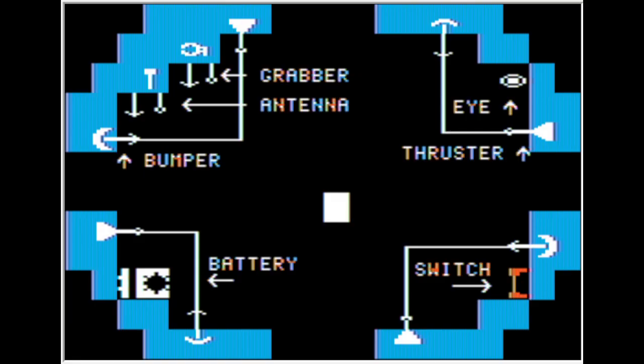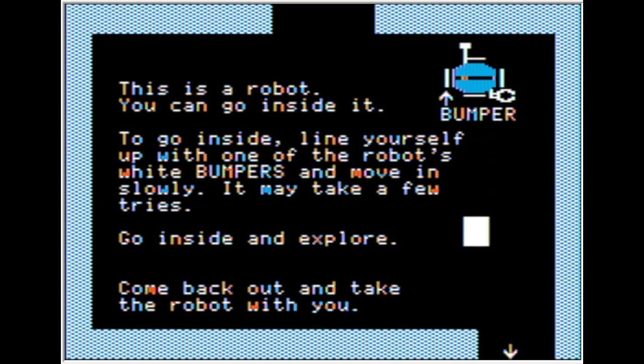You've got the antenna, the grabber, the bumper, the thruster, the battery, the eye, and the switch. The thrusters are the important part here — without them, the robot does nothing. Come back out and take the robot with you.